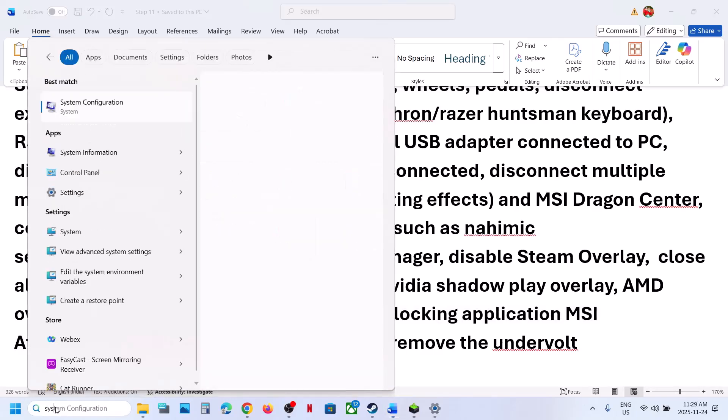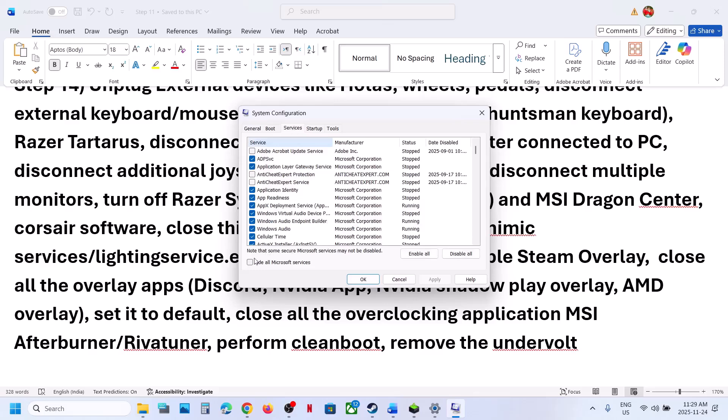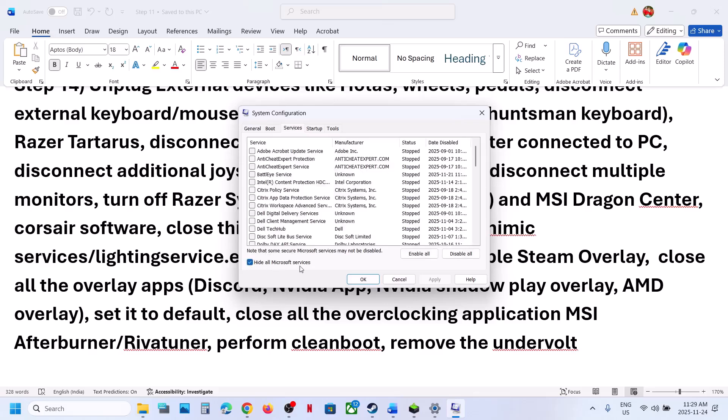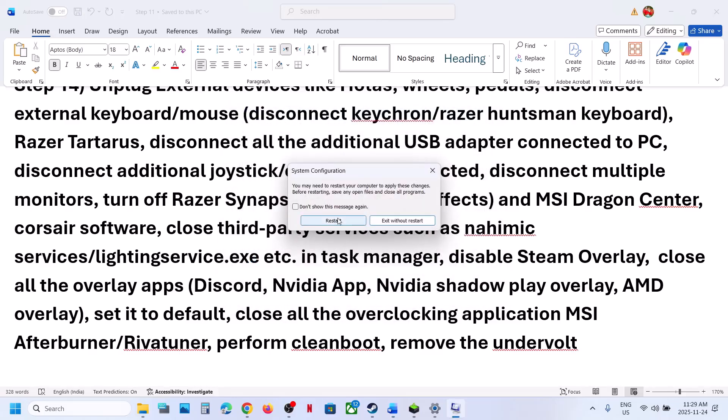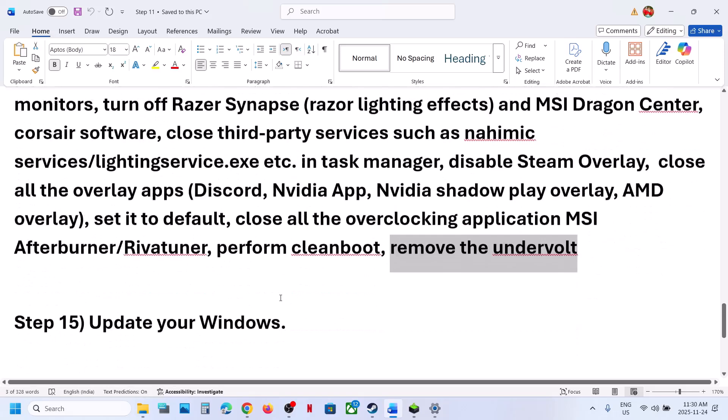To perform a Clean Boot, type System Configuration in the Windows search box and click on System Configuration. Go to the Services tab, put a check on Hide All Microsoft Services first, then click Disable All. Hit Apply, click OK. You will see a Restart option — restart your computer and check. If you have undervolted your computer, remove the undervolt and then launch the game.